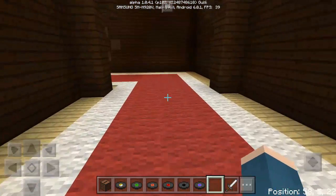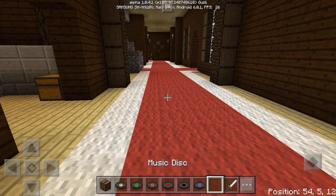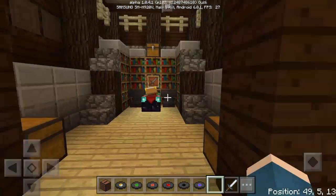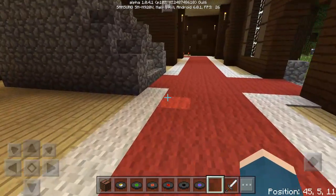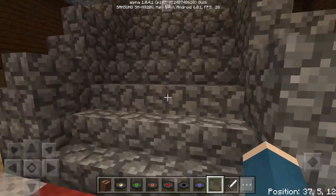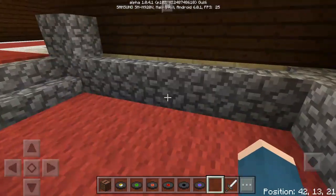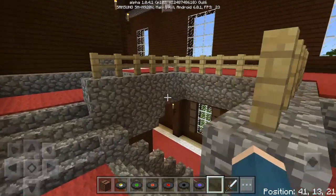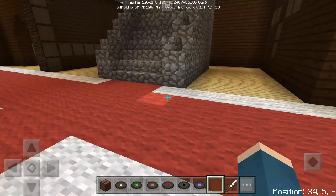If you want music somewhere in your world, you can go find a creeper and use one of these music discs to get it to play music. That's the Jukebox add-on — it's pretty cool. There do seem to be some music errors though, like getting it to stop and not playing too much music at once, so maybe they'll fix that.